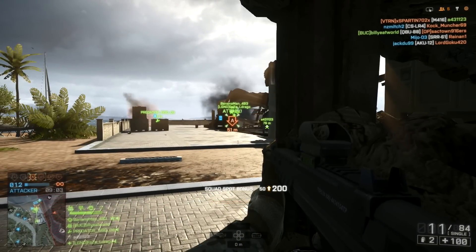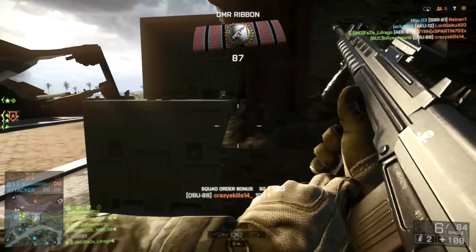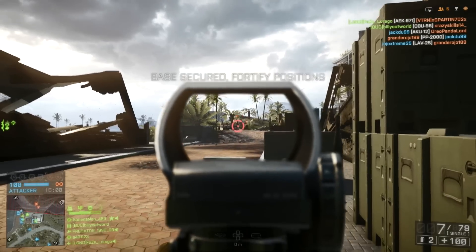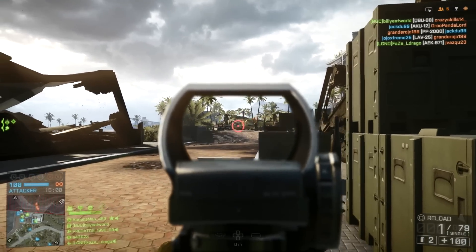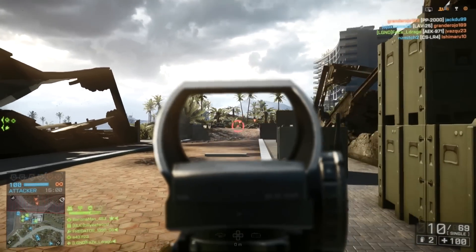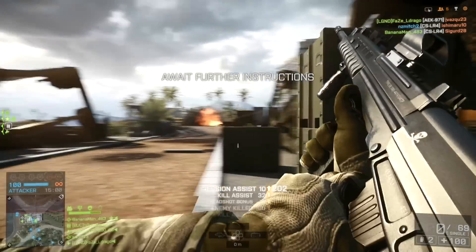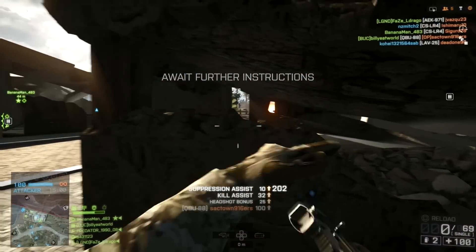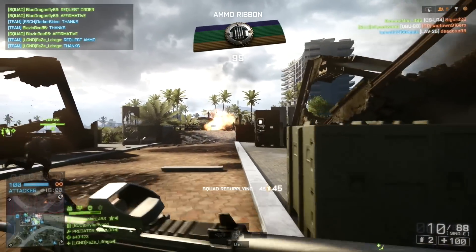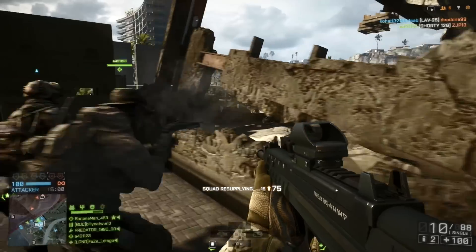The most important difference between these two guns is their design in general, with the SKS being a conventional design and the QBU being a bullpup. A bullpup design puts the action and magazine of the weapon behind the trigger group, allowing for an overall shorter weapon that is better in CQB, but as a trade-off is slightly slower on the reload. In real life the SKS is a carbine, so it's pretty short to begin with, but even so it comes in at around 8 inches longer than the QBU, even though it has a 3 inch shorter barrel. This means that the QBU is both better in close quarters and more accurate than the SKS, which is consistent when you take a look at the stats in game.